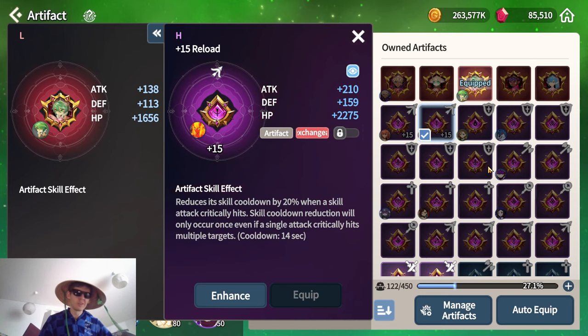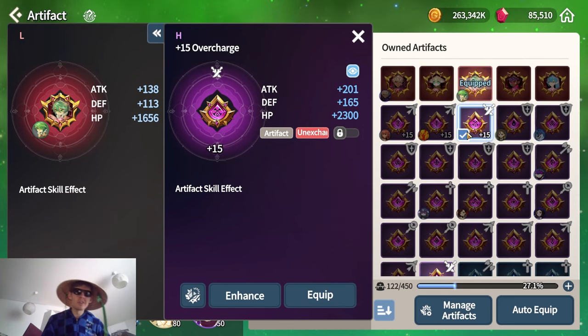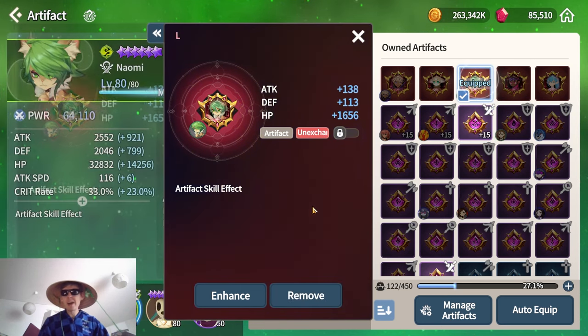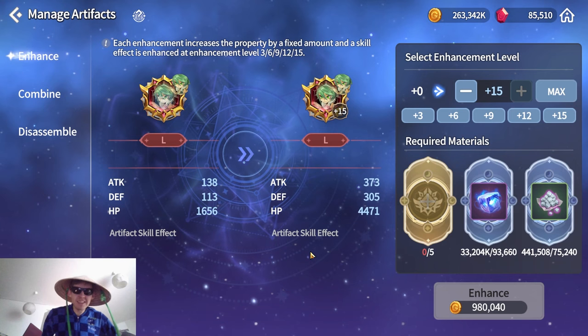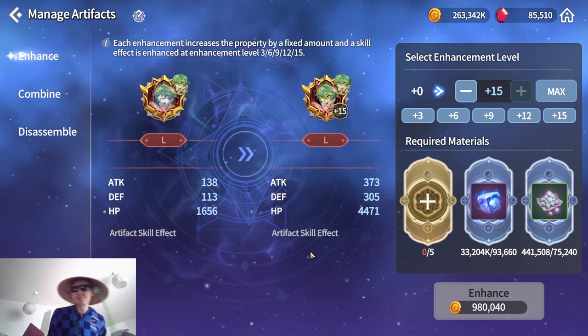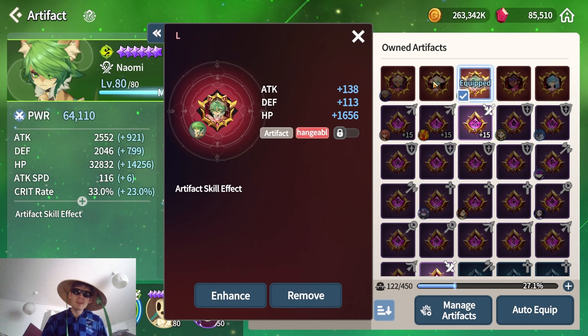Support will have certain stats, knight will have certain stats, waters will have certain stats — the same way as with purple and blue artifacts. For comparison at level one: the purple assassin artifact has 81 attack, 66 defense, 900 HP. The legendary tier at level zero has 138 attack, 113 defense, and 1,656 HP. At level 15, an assassin-type purple artifact has 201 attack, 165 defense, 2,300 HP.